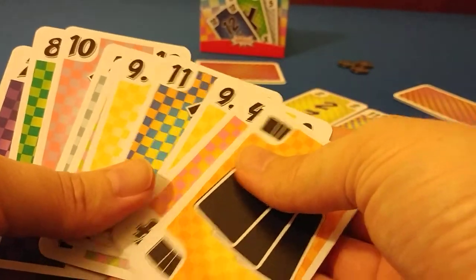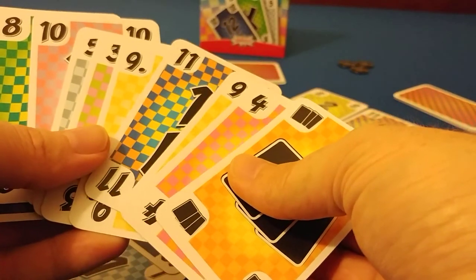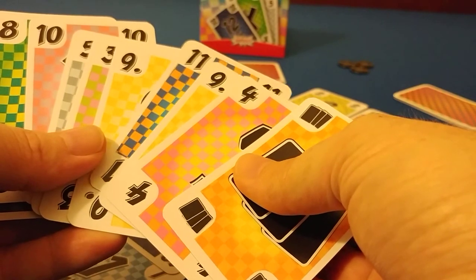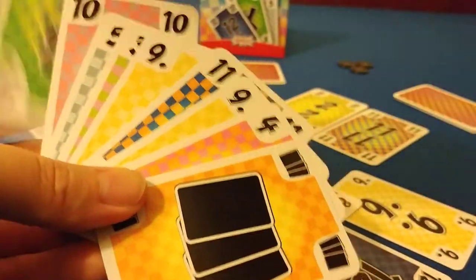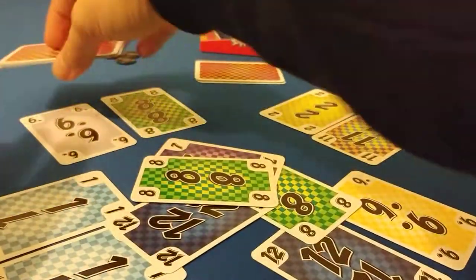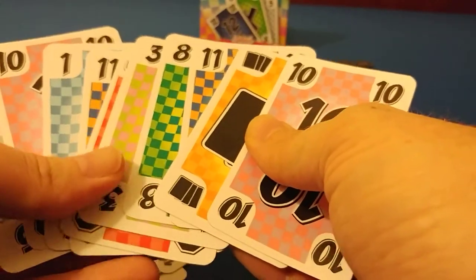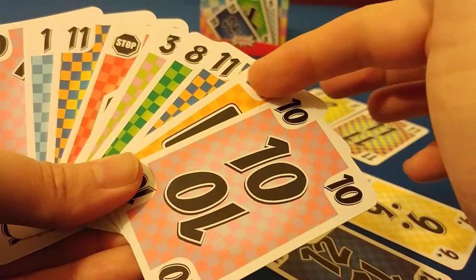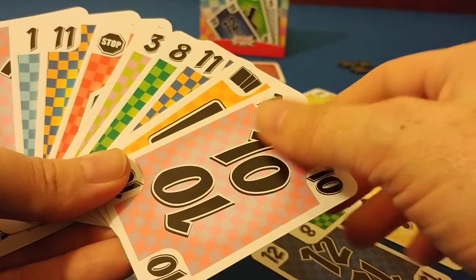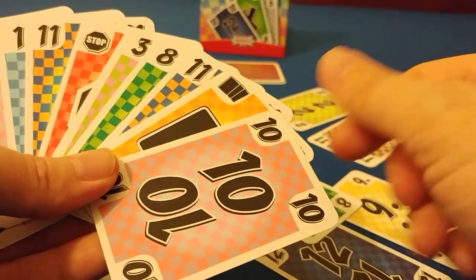This next player would have to play something higher than a 12, which eliminates single cards. He could do a seven, eight straight — and he'll play a seven, eight straight. This person then has to beat a seven, eight straight. It cannot be equal — it has to be greater. A pair would do that, but there's no visible pair. Does he have anything in sequential order? He could put the 11 into his hand to have a pair available later.